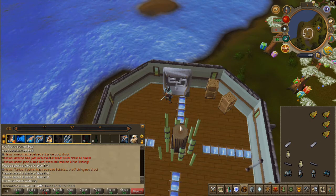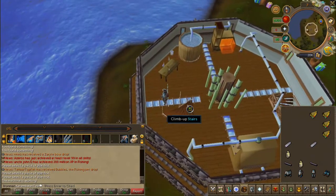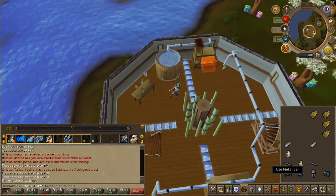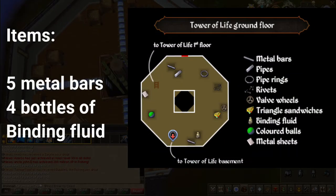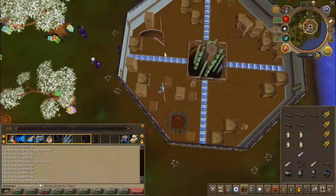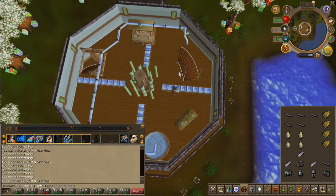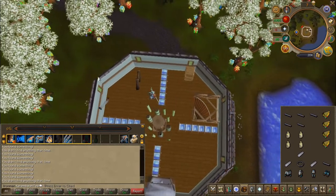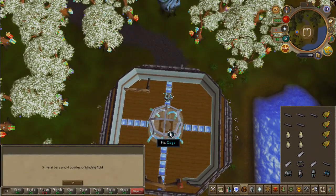Once complete, head back to the first floor for the final resources. Feel free to pause and continue once you've collected them. Next, head up two flights of stairs and choose the first chat option.